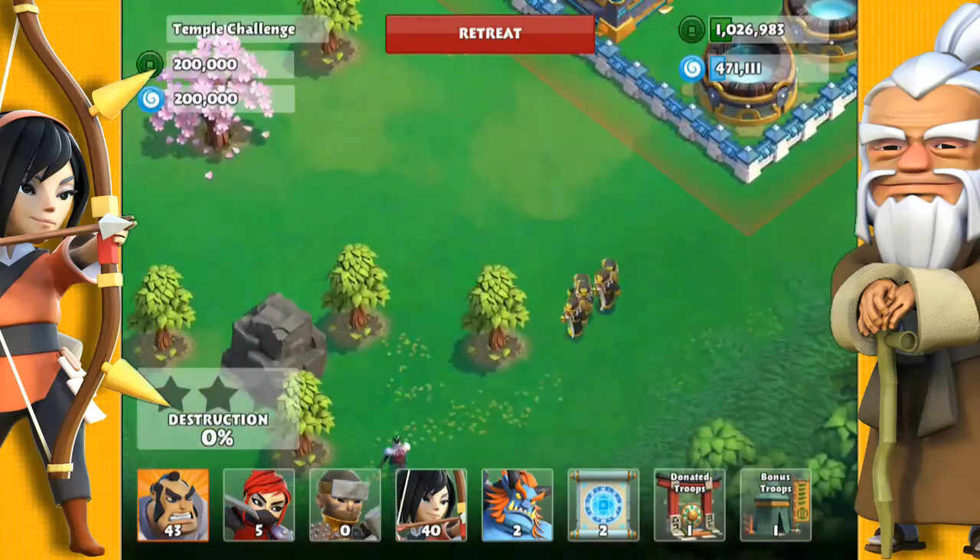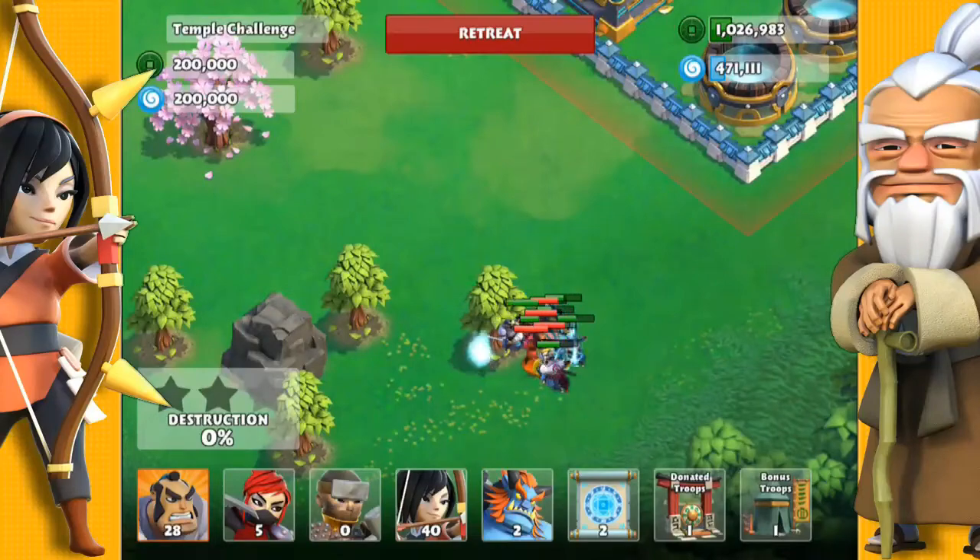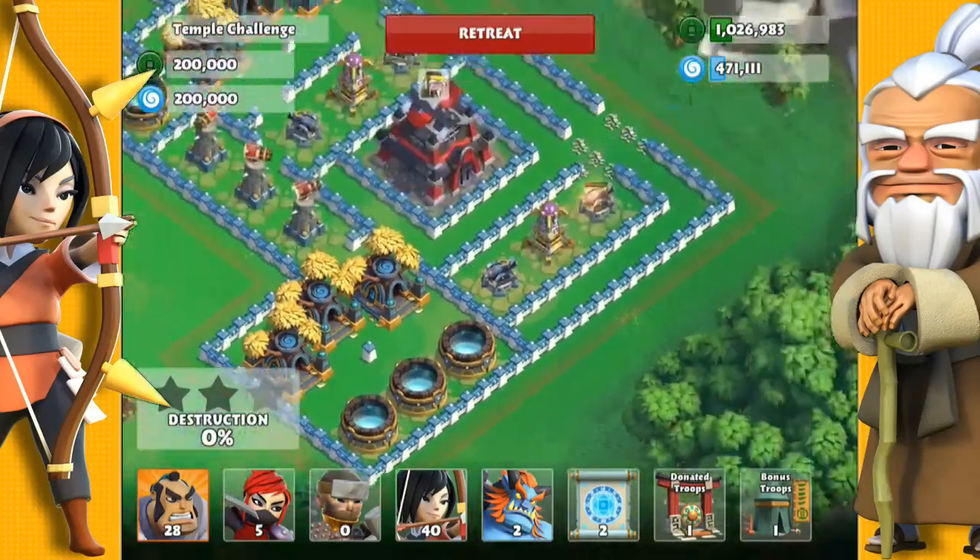I didn't need to pull them too far away, but there are some cannons there. So some flaming swords here on the Samurais can take them down very quickly. And we can just ignore them now.